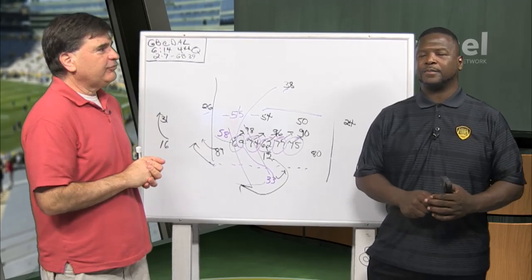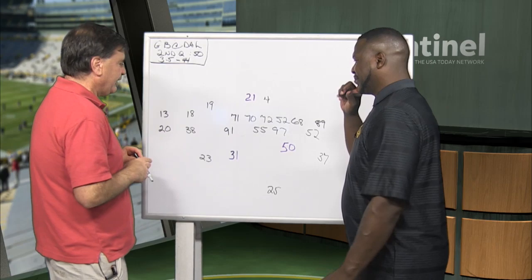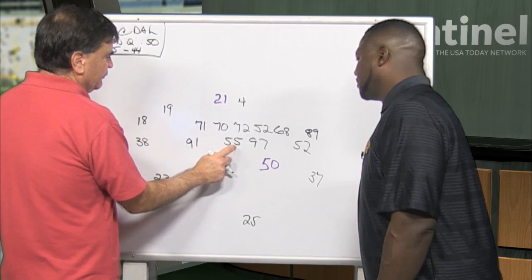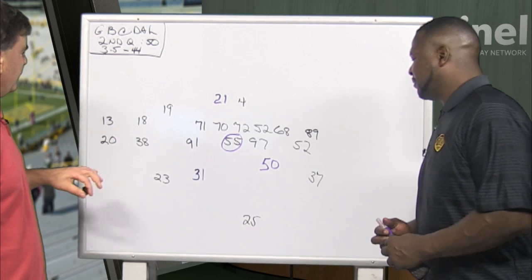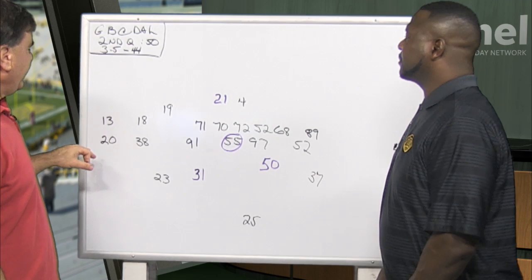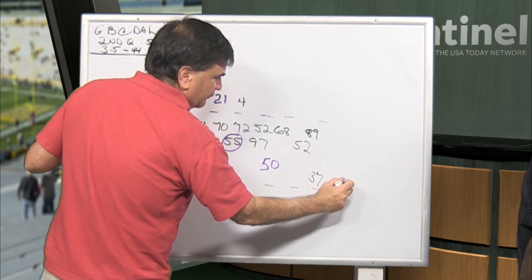Now we're going to switch over to the defense and take a look at a Mike Pettine blitz that was really impressive. We have two guys highlighted in purple — Blake Martinez and Adrian Amos — and we'll circle Zedarius Smith because he's the center of this whole thing. This is a third and five at the 44 — it's a big play. There's only 50 seconds left in the half and Dallas is desperate to get on the board. Pettine dials up the blitz. It all starts with Amari Cooper going in motion, and Jaire Alexander goes with him, which shows it's man coverage.